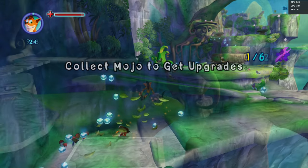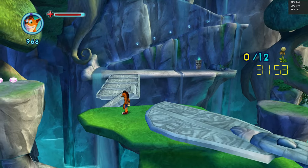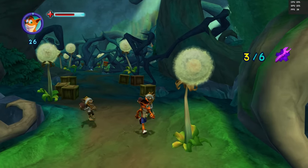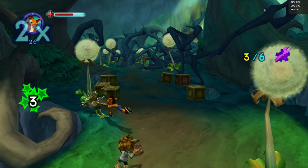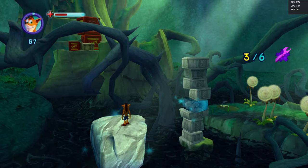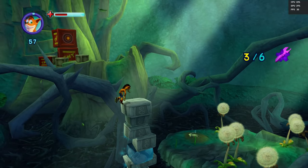Crash: Mind Over Mutant is not a platformer like the original games on PlayStation. Instead, it's more of a beat-em-up with platforming sections. Mind Over Mutant is a direct sequel to Crash of the Titans, and curiously was never released on the PS3. Its main gimmick is your ability to take control of Titans, which are massive monsters that Crash must first defeat in order to use against other enemies. The game was also released on the Wii and PS2.